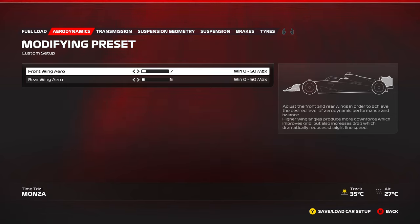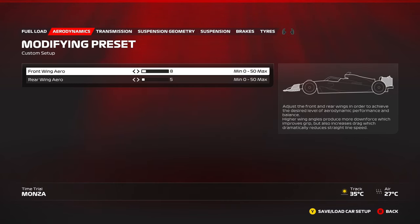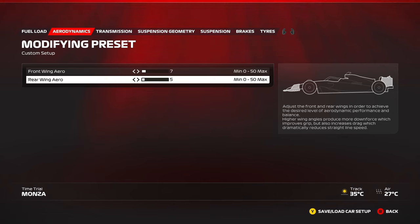You want to keep the front slightly higher than the rear wing. If you increase the front wing relative to the rear, you get more turning, more rotation, more oversteer. If you reduce the front wing, you get less oversteer and more stability. The opposite is true for the rear: reducing the rear wing gives more oversteer and less stability, while increasing the rear wing gives more stability and less turn-in relative to the front.